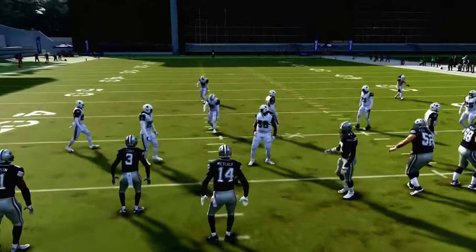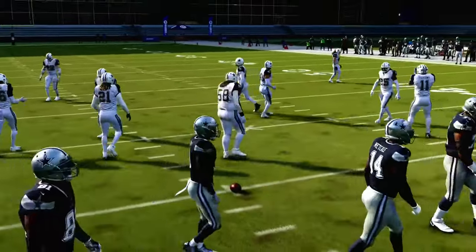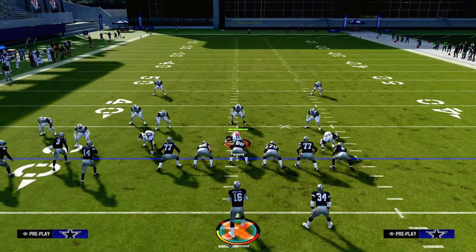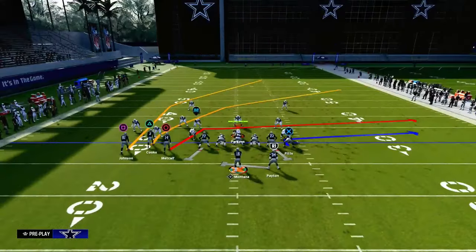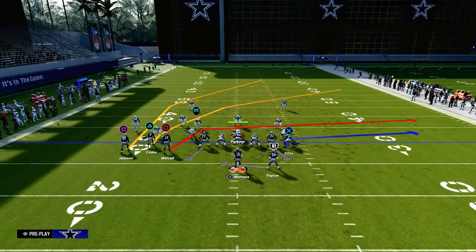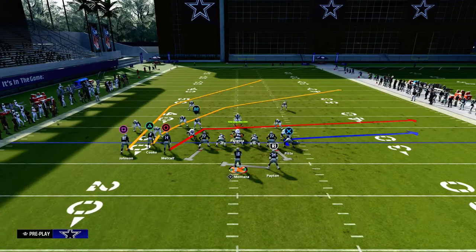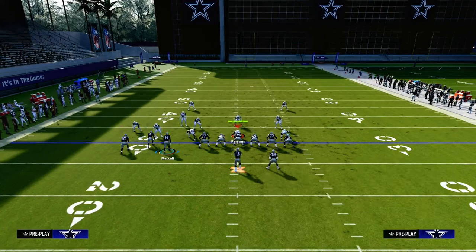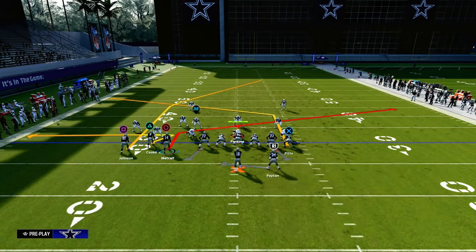We're going to run this with our bunch to the short side of the field, and this is a concept you can actually apply to really any formation. It's really effective, especially if you have a tight end. What we're going to do is zig our middle trips receiver, slant our inside trips receiver, and then post our tight end.